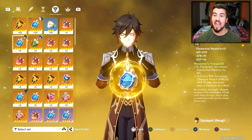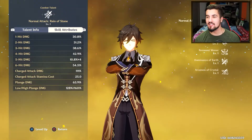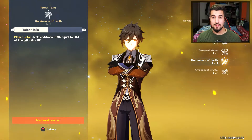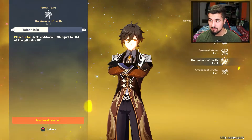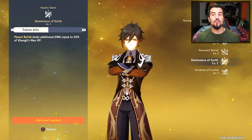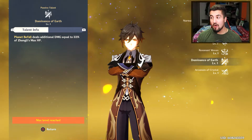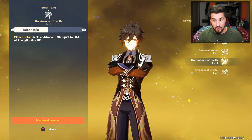You guys may be like, well, Grin, why are you going to your artifacts? One more thing he has in his talents, which is equally good to build him for HP: it's his alt. Once you get him to, I believe, rank 60 or 70 or something like that, you get access to his final passive, which is your alt will attain 33% of Zhongli's max HP. Pretty solid — really solid, actually. This would lead you to believe that Zhongli should absolutely be built for HP, right?